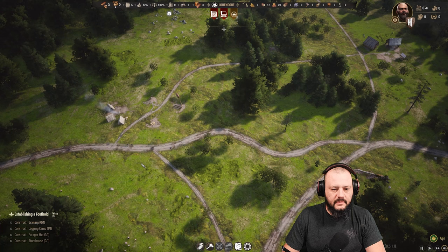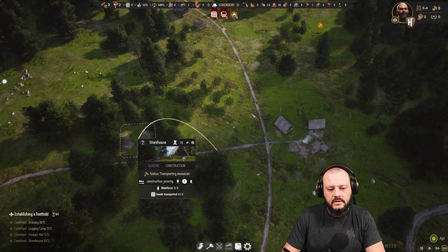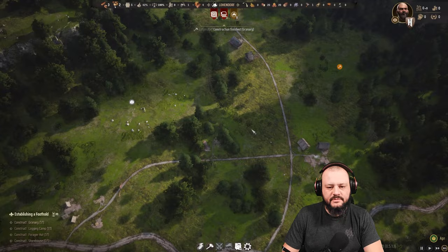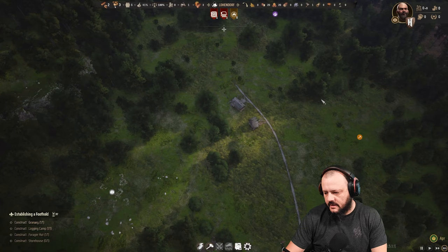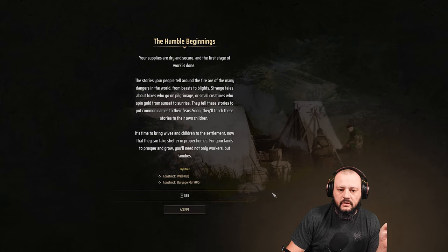We need to get these supplies offloaded — I don't like them there. Another thing to note: with your granary it's advisable to put someone on your granary and someone on your storehouse, because they'll go and grab stuff. We're not going to worry about that now because we have a very limited number of families. The granary's been finished! We're going to put two people on the forager hut for now. Quest completed — we got our storehouse built.